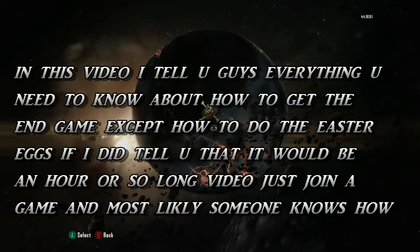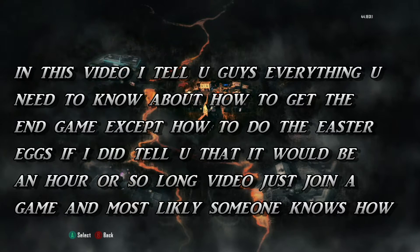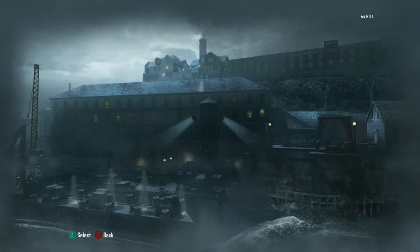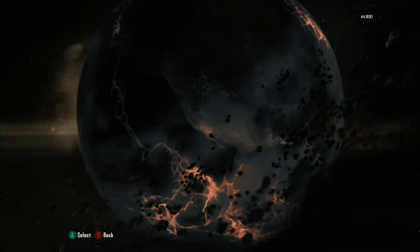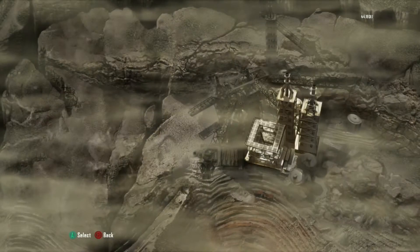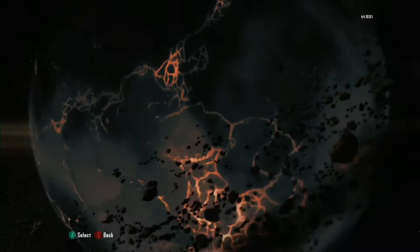Alright ladies and gentlemen, today I'm going to show you all the maps. If your maps look normal like I'm showing the world right now, no changes to it — you did not do the Easter eggs or the nav card tables. One quick fact about the Easter eggs: what you're about to see is the maps blue, and what this means is you did the Easter egg on Transit, Die Rise, and Buried.